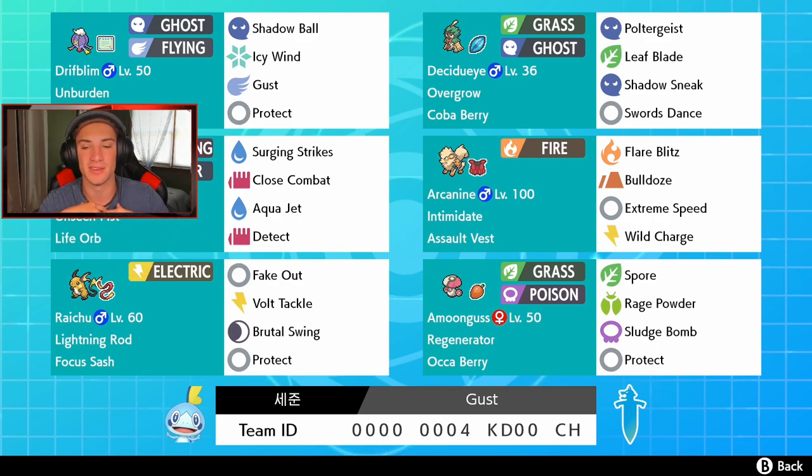We're rocking out on this team right here - we got ourselves a Driftblim with Unburdened and Weakness Policy. I used one of these teams back in like season three, it was my favorite team to use. I'd go in with the Milotic and the Driftblim, trigger the Unburdened and Weakness Policy at the same time and just roll from there. Driftblim has Shadow Ball, Icy Wind, Gust, and Protect - Shadow Ball and Gust for STAB, those are probably the two best. We also got Decidueye on the right side with the Coba Berry so we can eat up some air shots.